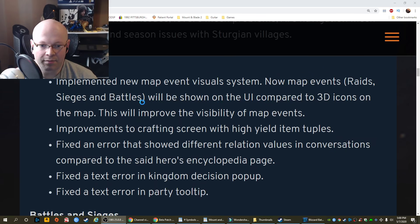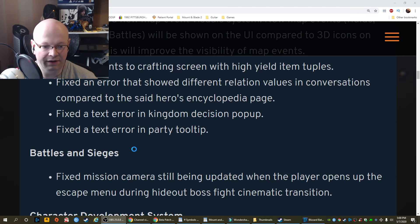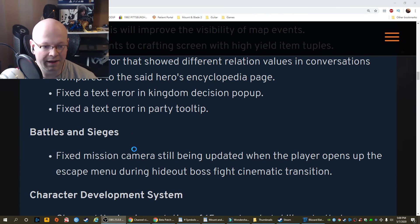UI: implemented the new map event visual system. Now map events, raids, sieges, and battles will be shown on the UI compared to 3D icons on the map. This will improve the visibility of map events. Improvements to crafting screen with high resolution item tuples. Fixed an error that showed different relation values in conversations compared to the hero's encyclopedia page. Fixed a text error in kingdom decision pop-up. Fixed a text error in party tooltip battle and sieges.